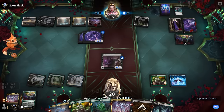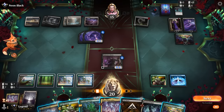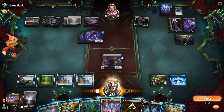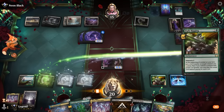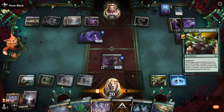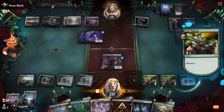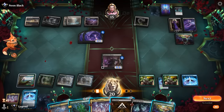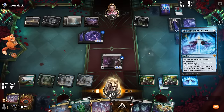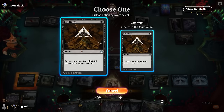We could still be on the receiving end of another planeswalker ultimate. For now, play a land, pay three mana for Fight Rigging, still play one-mana Cut Down, and still play something else for free. That's our last basic land in case they plan to use Field of Ruin. Hideaway finds another One with the Multiverse and we play that for free — now we get to discount twice per turn, and soon three times per turn.